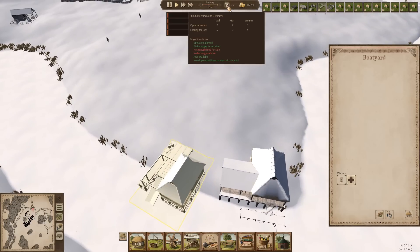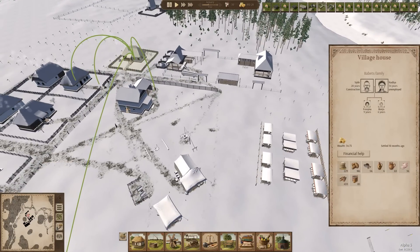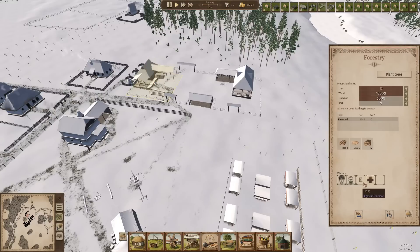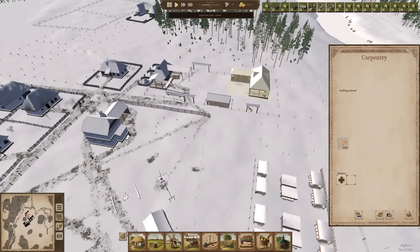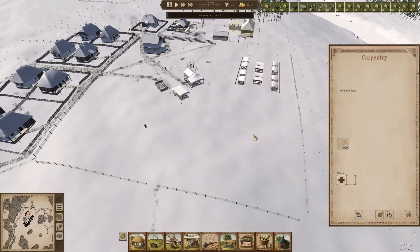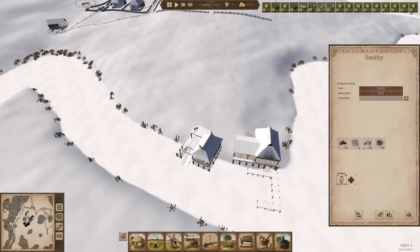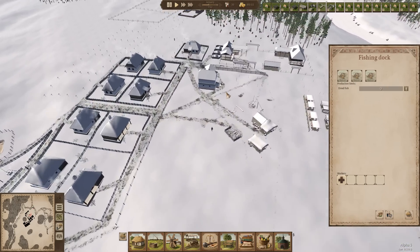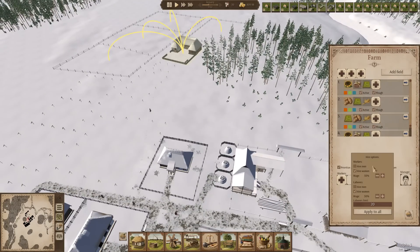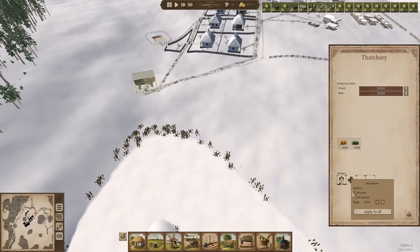Somebody's gone to work there, but we do have two open vacancies. Where are those? We've got one at the forestry - I'm going to close that down. Currently we have, according to this, one open vacancy. We've only got the carpentry, the forestry, the smithy and the boat yard with jobs going. Over here it's only for women. Let's make sure that's only hire women. What I'm going to do is take one person off building so we've got enough people to fill all the jobs. It's still saying there's one open vacancy - I don't know why.